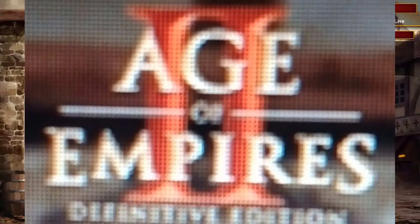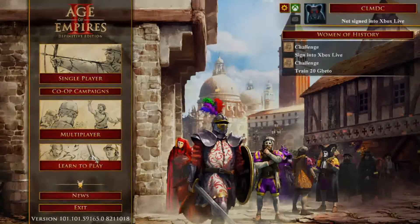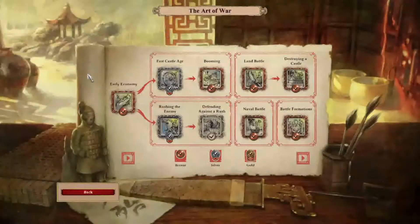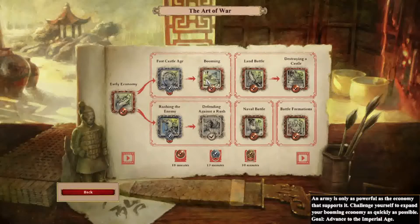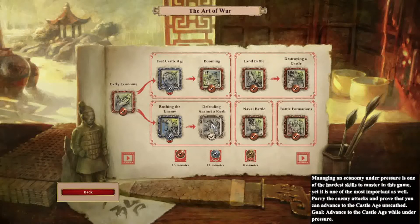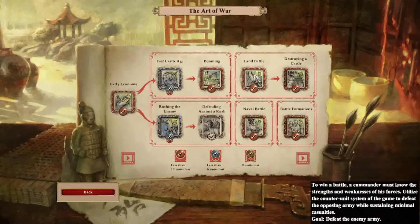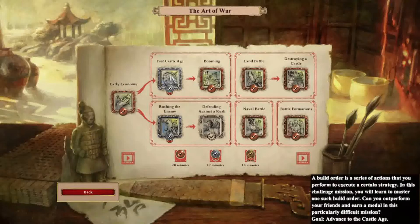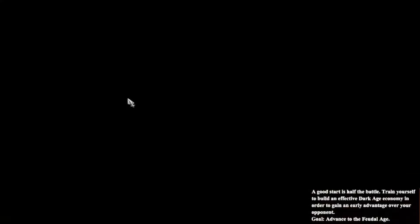Today we're going to be playing Age of Empires 2 Definitive Edition. I have now thought of an Art of Four series, so we'll go to the Learn to Play Art of Four. Episode one is going to be the early economy, and then episodes two through five we're just going to cover those. The hardest part is defending against the rush. There are gold, silver, and bronze medals.